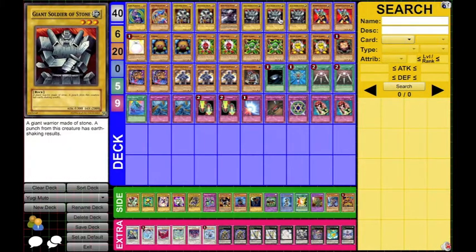Three Giant Soldier of Stone. This is definitely a Yu-Gi card, and it's a pretty decent little wall at 2000, and also 1300 isn't completely awful for an attack. So it's a little bit of tanking and attacking if you need it, and you can also use these to make rank 3 Xyz.